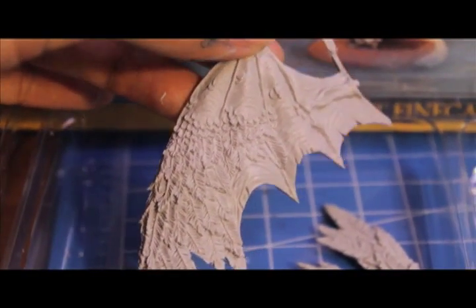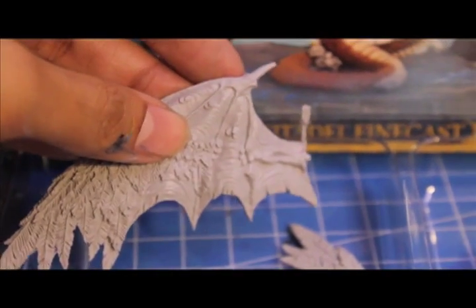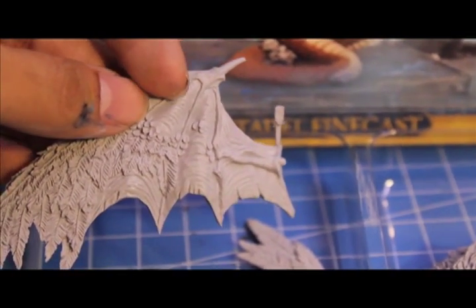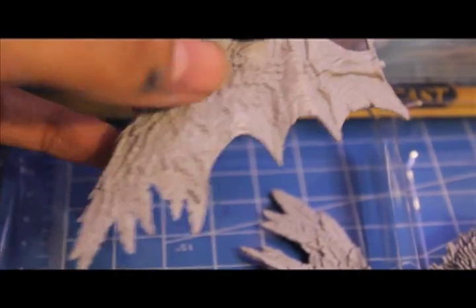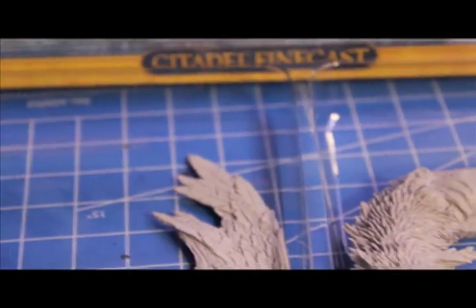Look at the detail on these feathers - awesome. I don't see any miscasts. They kind of remind me of the old wyvern wings, just the shape of them. And the leathery texture in the center, but with all these added scales and then feathers at the bottom. Very cool. I don't see any miscasts there.